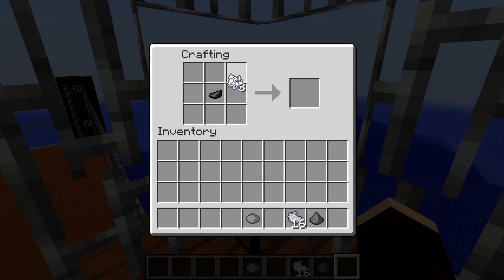You can also make it with an ink sack and two bone meal, or a grey dye and one bone meal — the first producing three dyes and the second producing two.